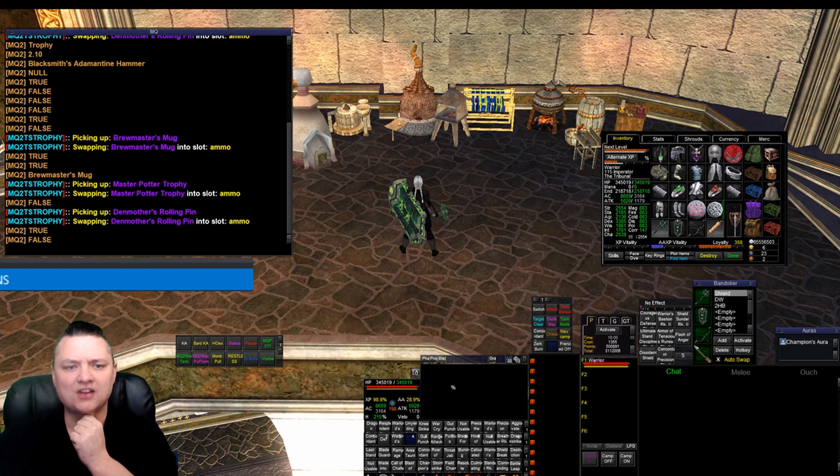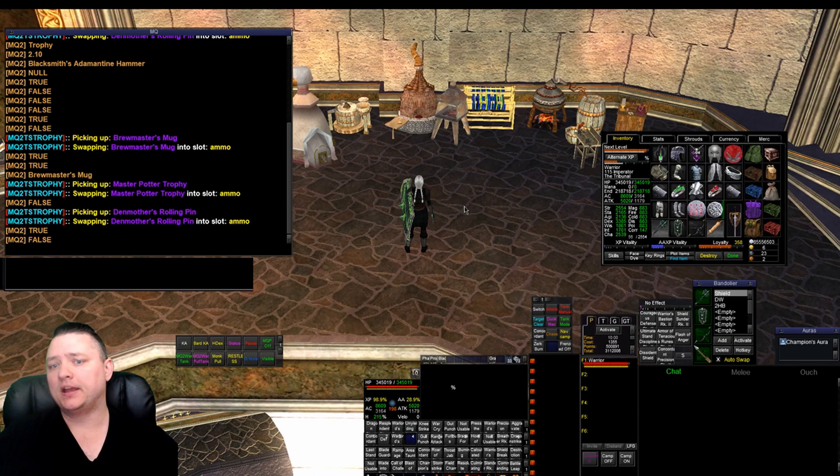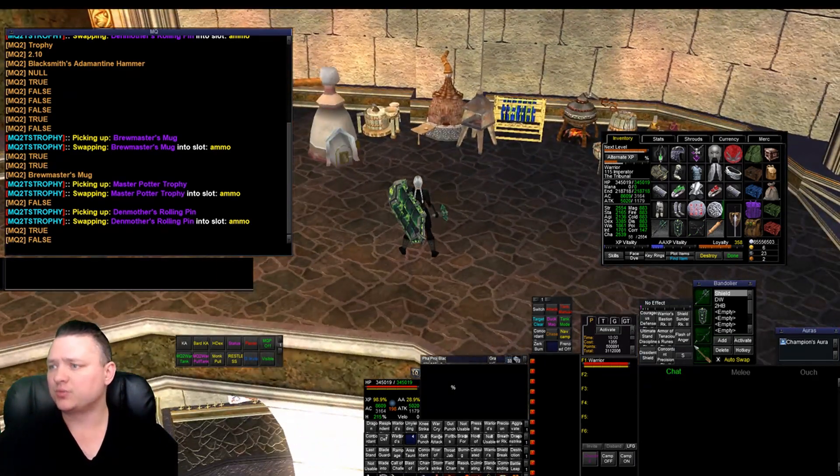The members we have are: version, matches, alchemy, baking, brewing, fletching, jewelry, tinkering, pottery, research, blacksmithing, tailoring, poison, fishing, and container. Those are all the members, and this update went through some code review with a bunch of stuff updated.